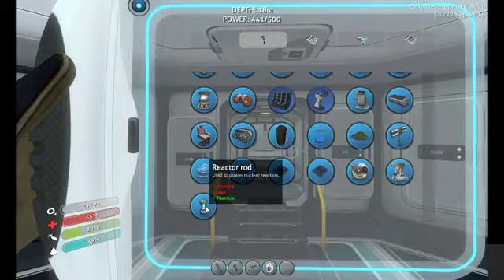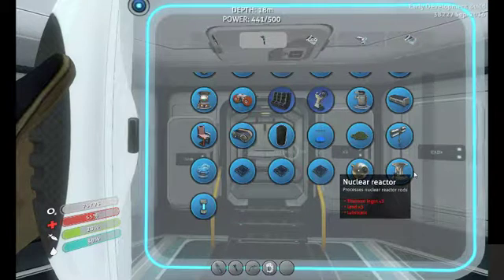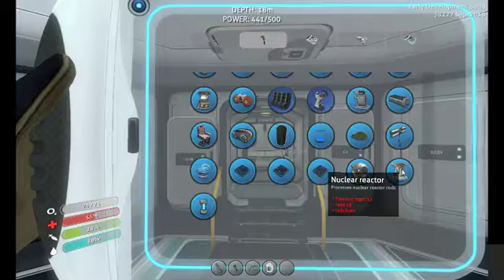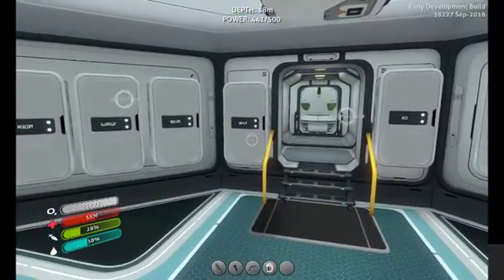We've also got the reactor rod, which needs uranium, lead, and titanium. So we are going to be working on the nuclear reactor. We need two titanium ingots for that.